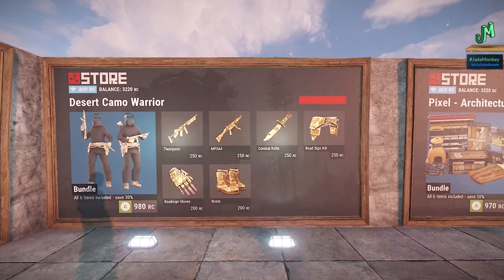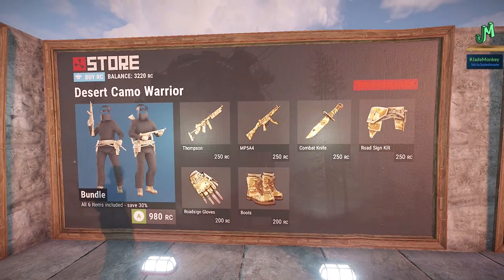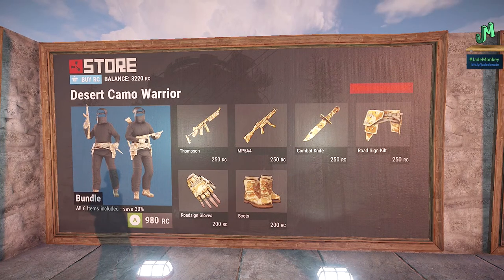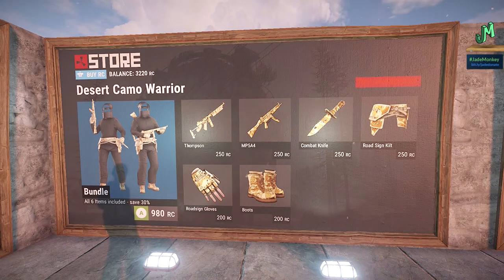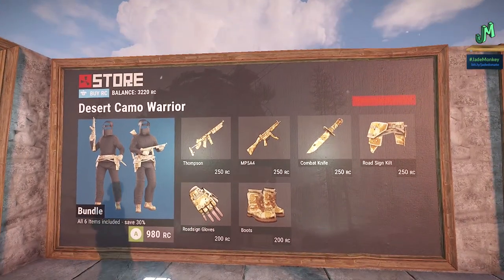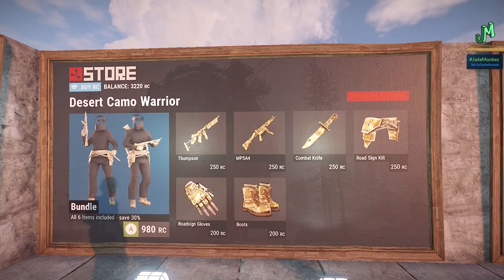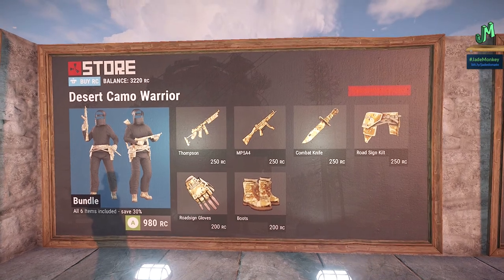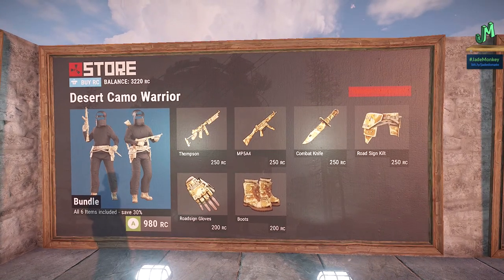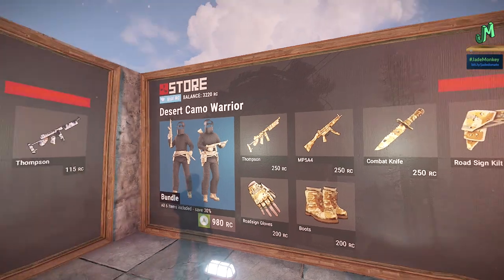We have the Desert Camel Warrior set going for 980 RC. We have Mr. Timmy making an appearance. We have Road Sign Gloves, also relatively rare, the Combat Knife, Boots, and the Road Sign Kilt. These are really good if you already have the other set — they help combine those so you've got a complete camo set for the Desert. The 980 I think is quite reasonable, and once you get roughly three of these, the bundle is worthwhile if you're in the market for it.